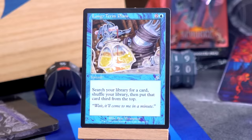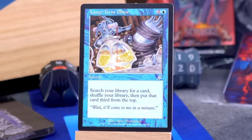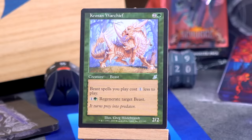I don't have any long-term plans, but I do have this copy of Long-Term Plans — two and a blue for an instant: search your library for a card, shuffle your library, and put that card third from the top. Three mana? This is one of the worst tutors I've ever seen. I'm moving on.